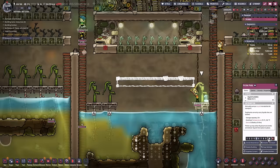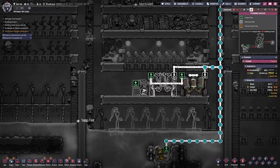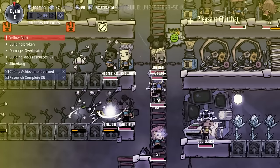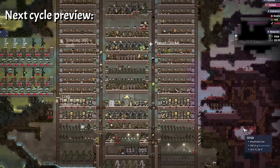Cycles 7 and 8: Water filtration, harvest, carbon skimming. Cycle 7 was used to continue building, add floors and pitcher pumps, while cycle 8 focused on water filtration. Even though we don't have oxygen problems, we do have carbon dioxide issues — a carbon skimmer was added next to the water filtration system. If we hadn't researched farm tiles in cycle 1 and built most of them in cycle 2, we wouldn't be able to get our first harvest right now — meaning the next cycle could have spelled doom.